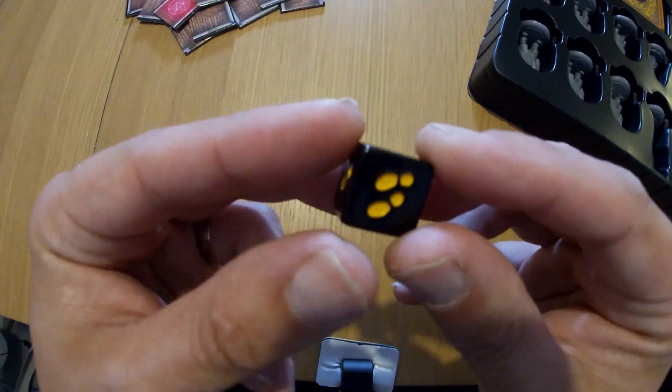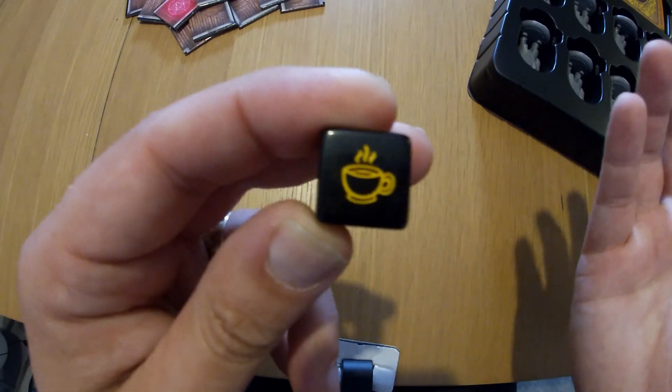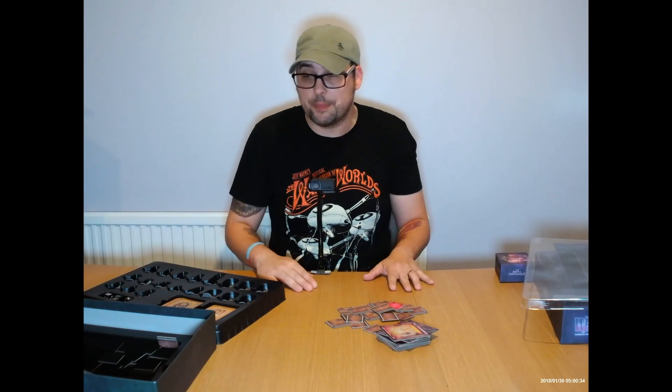And then this is the orderly dice, the movement dice. What does a British game need? A dice with a cup of tea on it! That's what makes the orderly go back to their room and rest — that is, if their room's on the board. If not, they will go back to the hall.